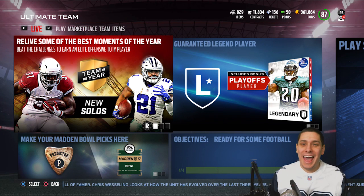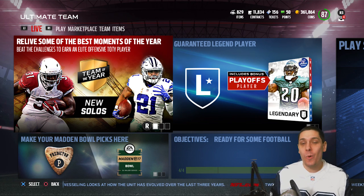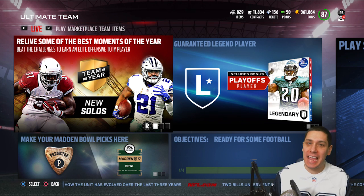Hey, what is going on, guys? CLICKWID here, back again with another Madden 17 Ultimate Team video. Today we are going to be pulling packs, trying to get the brand new Willie McGinnis and Drew Brees Legend cards that are in the game.